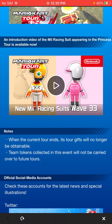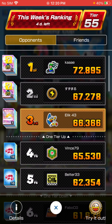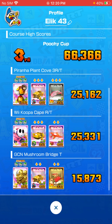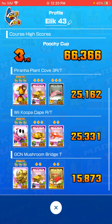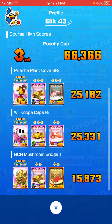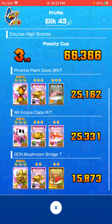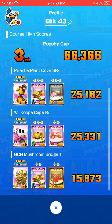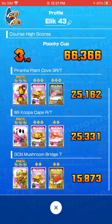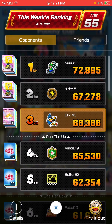So let's go over Ranked Cup here really quickly while we're at it. We are in third place right now. Prana Plant Cove — both Wee Koopa Cape and Prana Plant Cove were pretty good runs. Wee Koopa Cape, that was a great run. It was a double Giant Banana Frenzy and a Coin Frenzy. I just don't know why I wasn't able to get nearly as high as I thought we should have been able to. Mushroom Bridge, we're definitely gonna be able to do good there, actually better than we have right now. We should probably be able to get up to like 20k at the best. Hoping to be able to take second, but we definitely will not be able to get up to first.